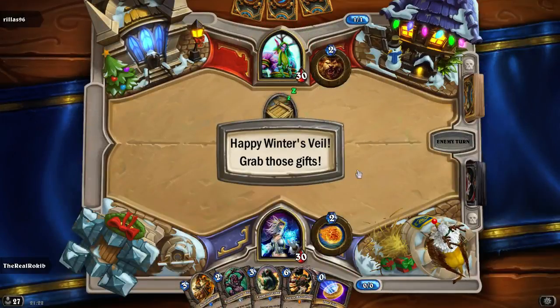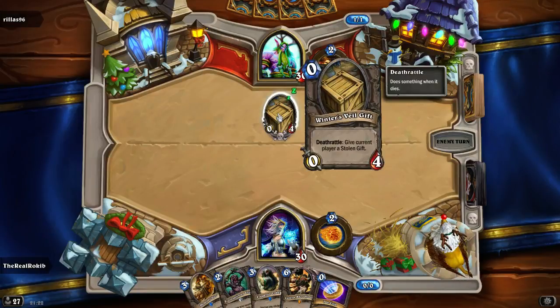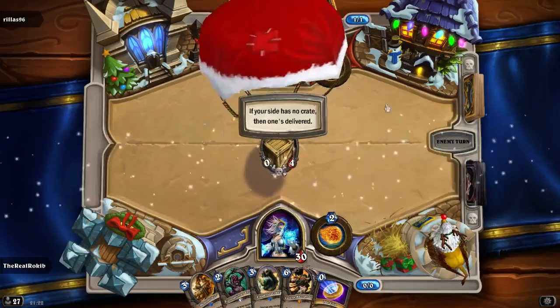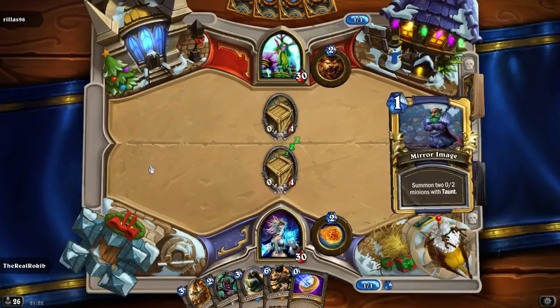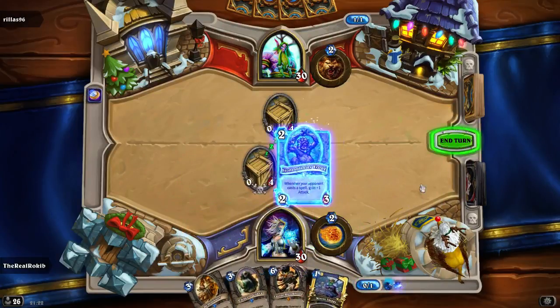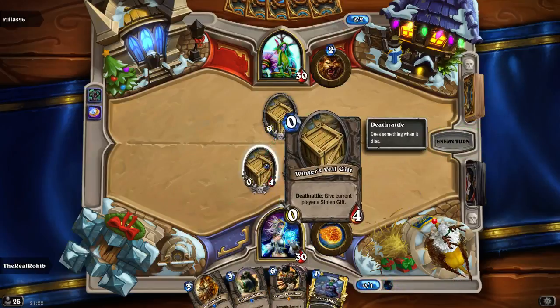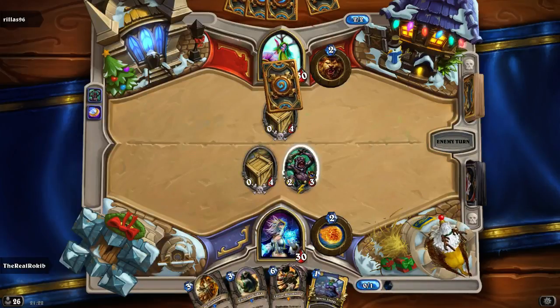Happy Winter's Veil! Grab those gifts. So when it's your turn, if you destroy a crate you get given a stolen gift - okay, that's a bit weird, it is stolen I suppose. The way it works: if your side has no crate, then one's delivered. There are a lot of spells going to be cast - people want their presents. And you have to deal four damage; whenever your opponent casts a spell, gain plus one attack. So I really want him out.